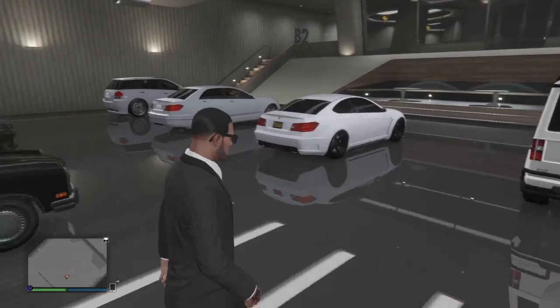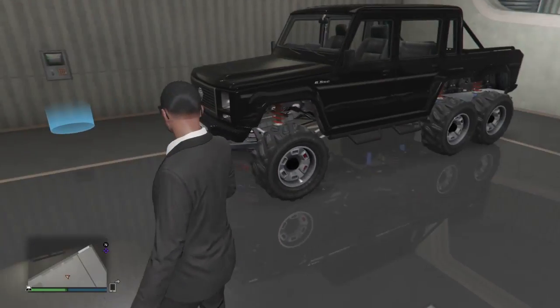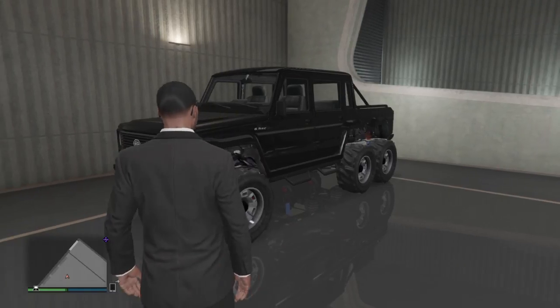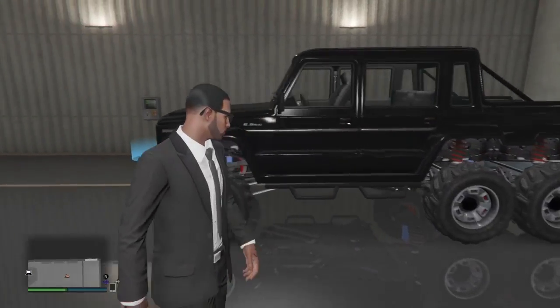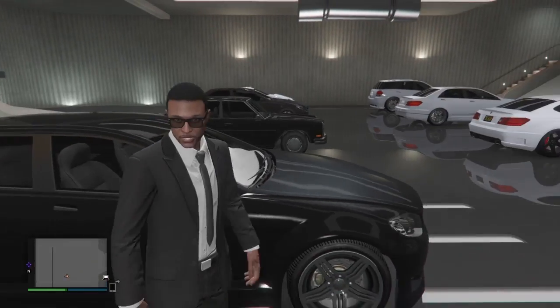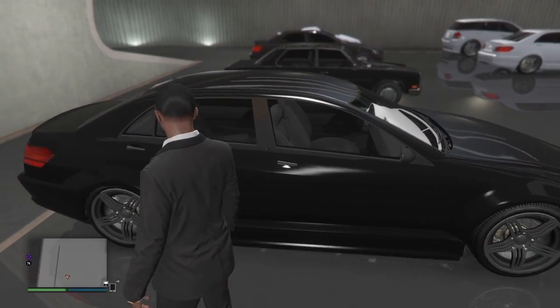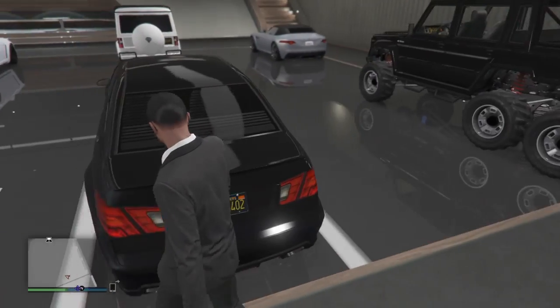We're trying to hide the job but y'all see that big monster in the background — that's the G Wagon 6x6, that video's coming soon. But anyway let's get back over here to the luxuries. The tint with this lighting looks dark — that's what we want, all dark so you can't see inside till you open the doors and see all that white interior.